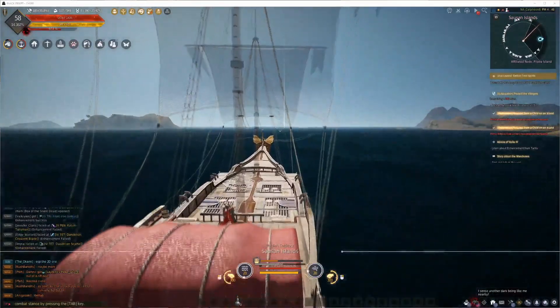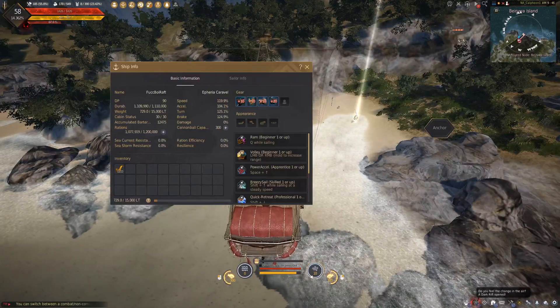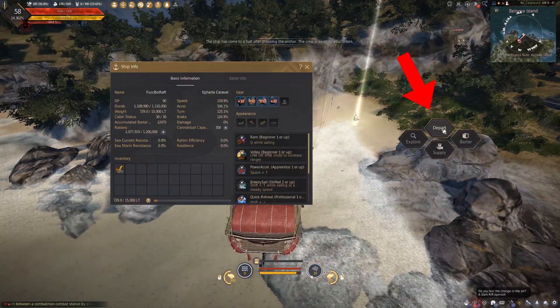How to actually barter. Step 1: buy shit. Step 2: go here. Step 3: have shit in boat. Anchor, barter.